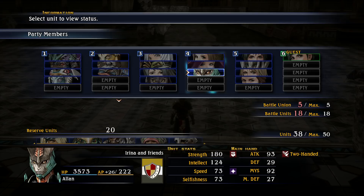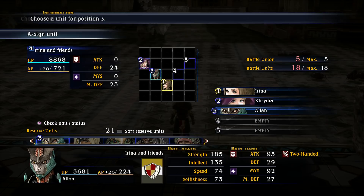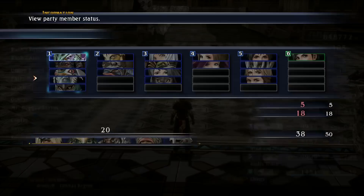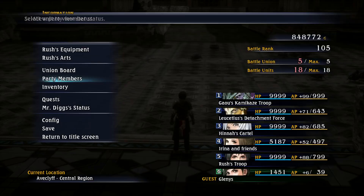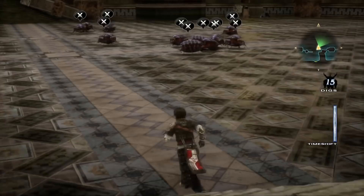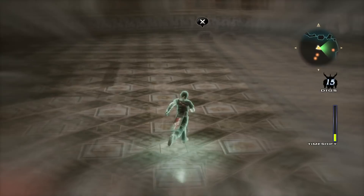If you want to increase your chances, you can have one extra union unit that has hexes. For the purpose of learning, let's remove Alan and put him in Gauss's group so we have one extra unit with hexes. Disable everything except for his first two hexes — that should be good. On top of that, you want to have a barrel that contains a lot of enemies. The worms we've been grinding for stats earlier were good. There are a lot of places with lots of enemies, but this one works just fine.